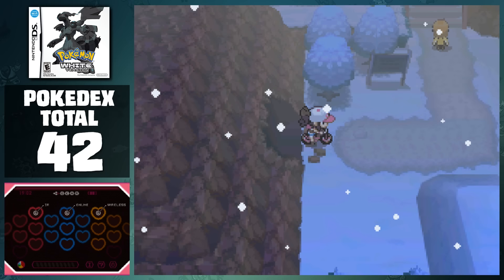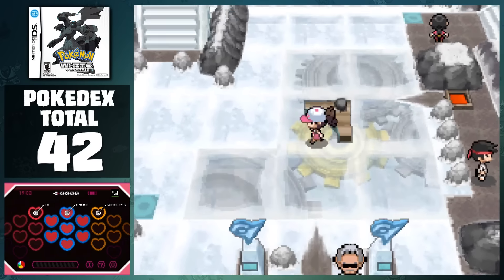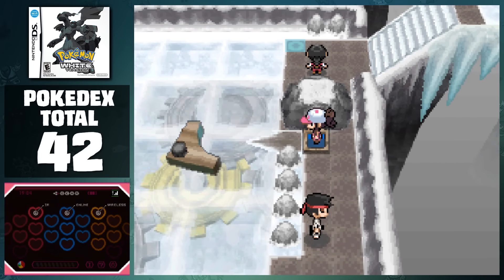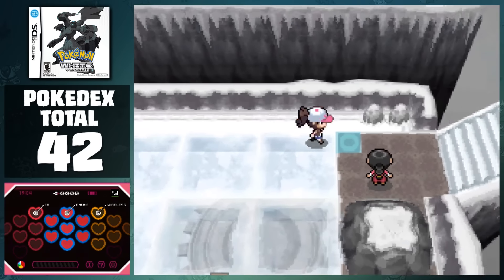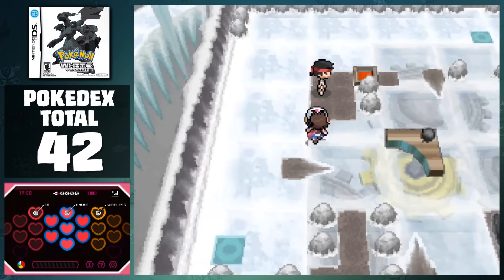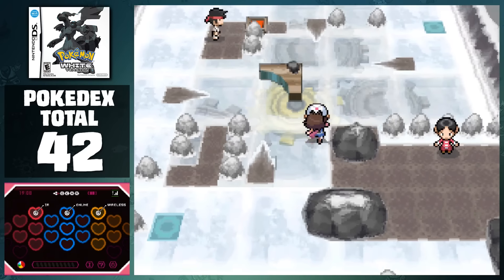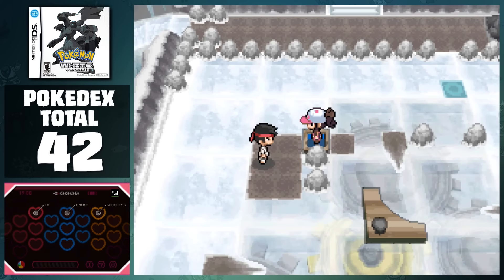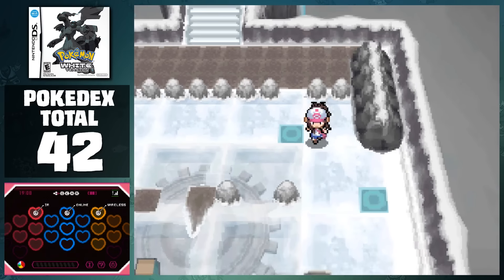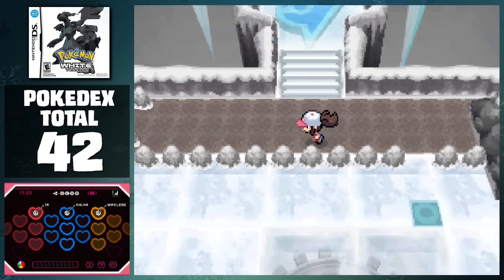After we exit the mountain, we talk to Cedric again and reach Icirrus City. There are a bunch of things that we have to do here, but the most important thing for now is to take on the gym. Brycen is the Ice-type leader in these games, and his gym is just as easy as the rest of the Ice-type gym leaders. The layout for this area is pretty straightforward, but there is one weird thing that I want to note. For some reason, this rock doesn't have any collision data, so you can pass right through it. This lets you skip a trainer, so technically it's a glitch, but I figured that we were on the same page that an actual glitch that would break the rules would be a lot more impactful than letting you just skip a trainer.